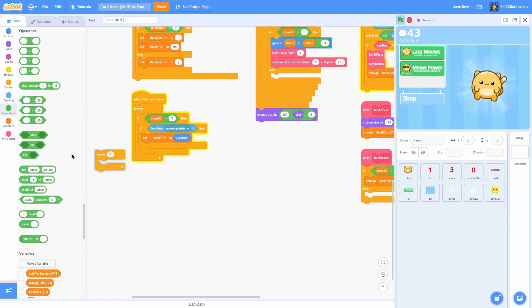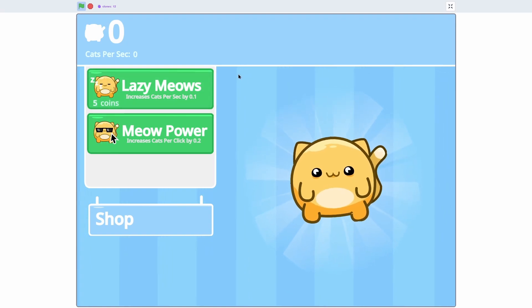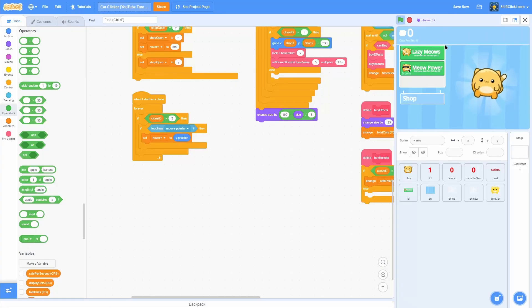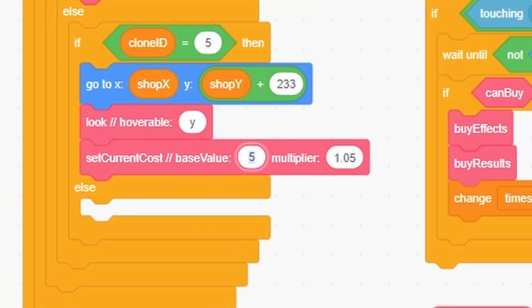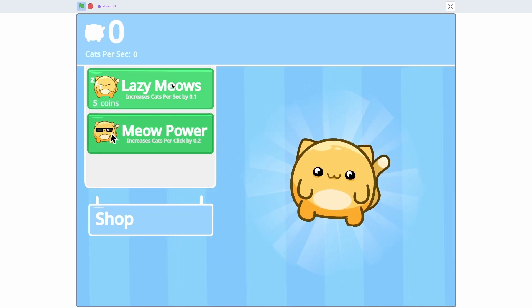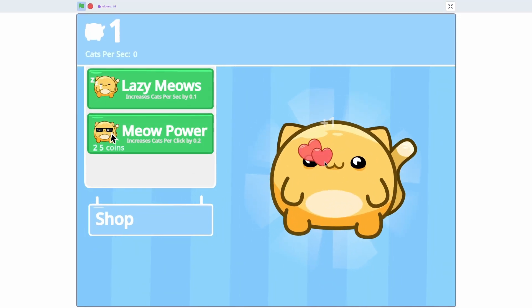There's some delay going between items — find that script and take out the repeat 25 times, and now it works a lot better. So when we hover it tells us the cost. Let's set the base cost for the new upgrade to 25 and the multiplier to 1.5, so it's a little more expensive. Now we can see the scripts from last episode working in action.